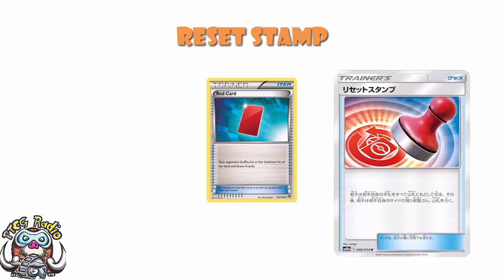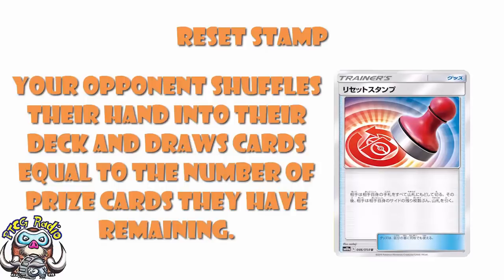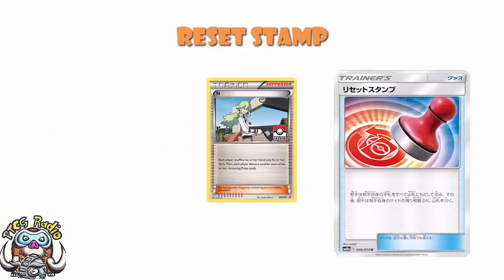This can put your opponent down to three, two, or even one card in hand. We lost N back in September — N went away and we've been without it for a little while now, and the game has been vastly different. N was this but for both players: both players shuffle their hand and draw equal to their remaining prizes. N did help you with draw power in the early game that this doesn't give you. But very simply, this could disrupt your opponent and allow for comebacks in a way we have not had since N rotated out.